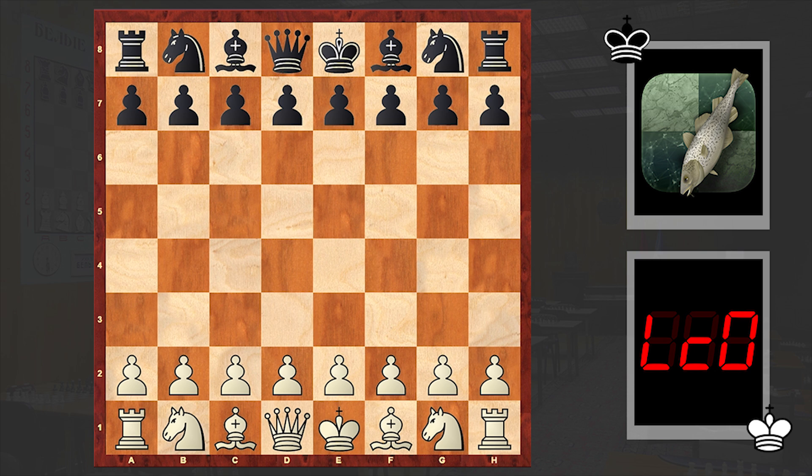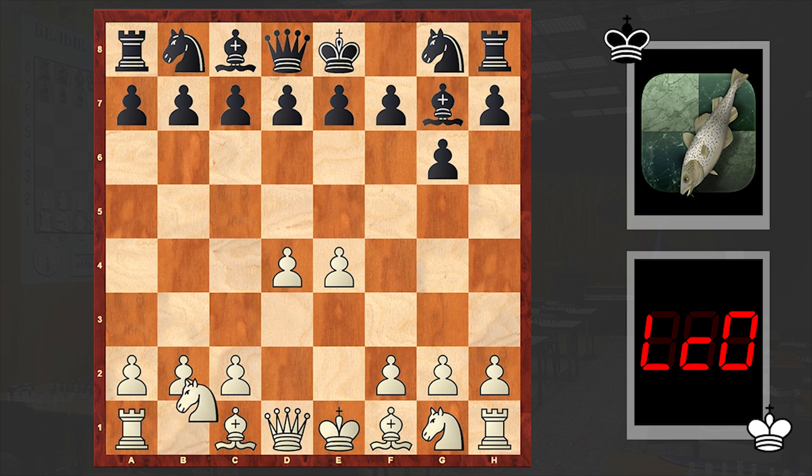This game is from the Top Chess Engine Championship Season 18 Super Final. We are in round 13 and Lila Chess 0, which had the white pieces, opened up with e4, to which Stockfish answered with g6. Modern Defense is on the board.